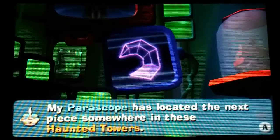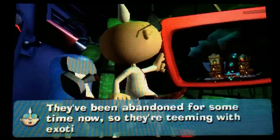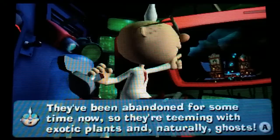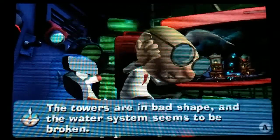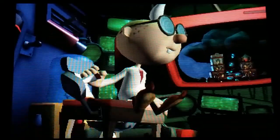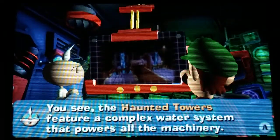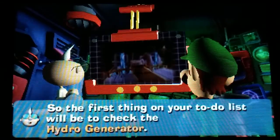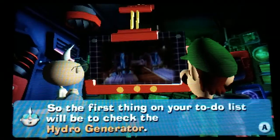My periscope has located the next piece somewhere in these haunted towers. They've been abandoned for some time now, so they're teeming with exotic plants and naturally ghosts. The towers are in bad shape and the water system seems to be broken. If only we had a plumber around here. The haunted towers feature a complex water system that powers all the machinery, so the first thing on your to-do list would be to check the hydro generator.